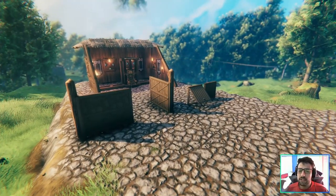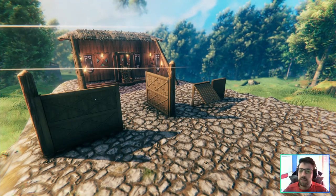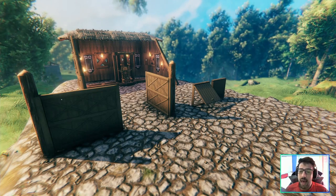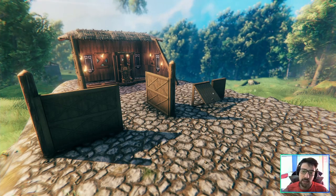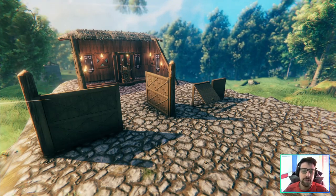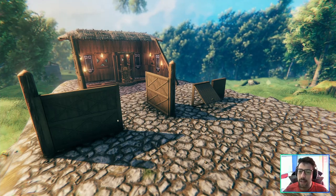Now we got this huge gate — one door is open and the other one is not, so overall a very cool and different gate design. On the right side you have that window door, and I think as a window that door works perfectly. You can see it open and closed — it's called a door in the building menu, but I think it makes a great window.